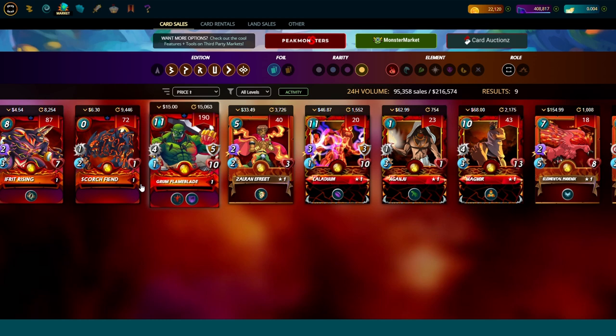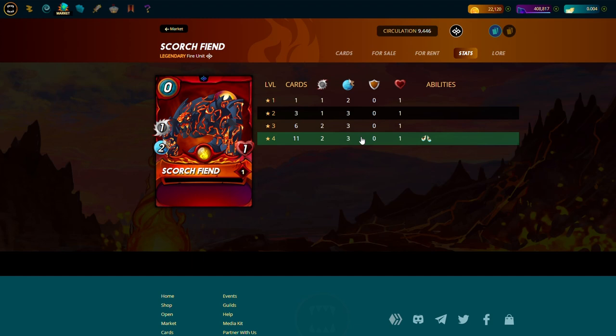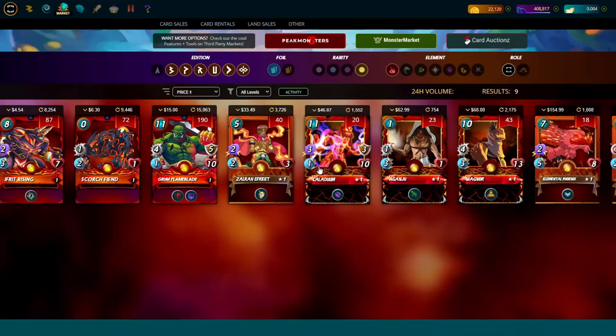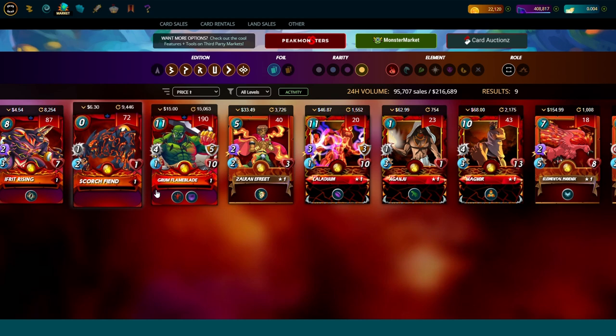The next step is legendaries. The must-have is Scorch Fiend, because it's a budget chicken — your most used card in the deck. It's basically a free card: anytime you don't have enough mana, you put it in to absorb an extra hit from opportunity, snipe, or stealth. You don't need to level a Scorch Fiend. Keep it at level one — only if you're playing at the Diamond level does demoralize at level four matter. You don't need to spend 66 US dollars just for demoralize.